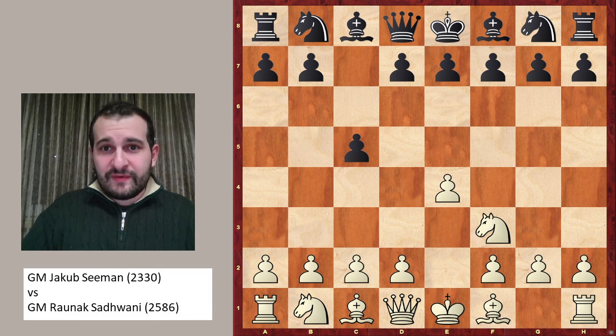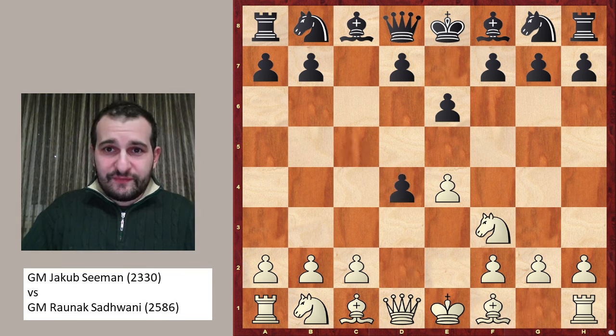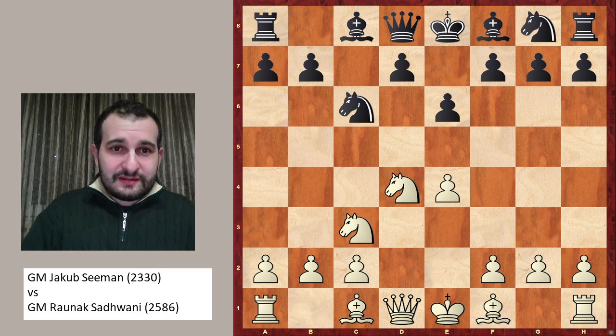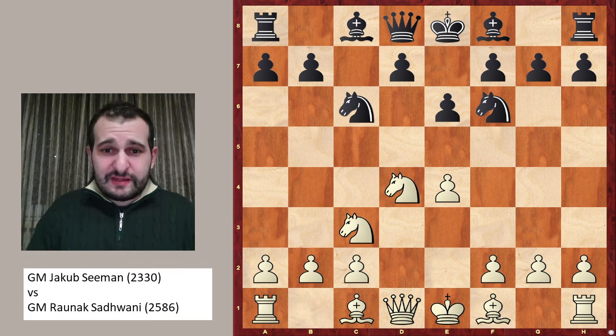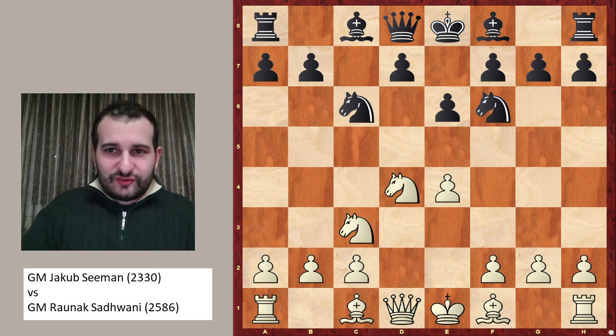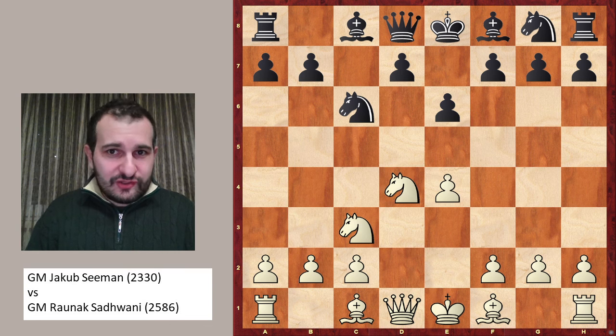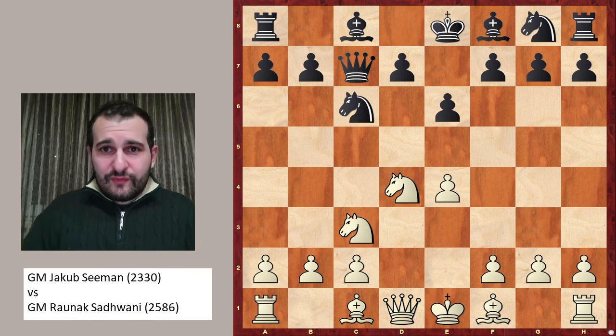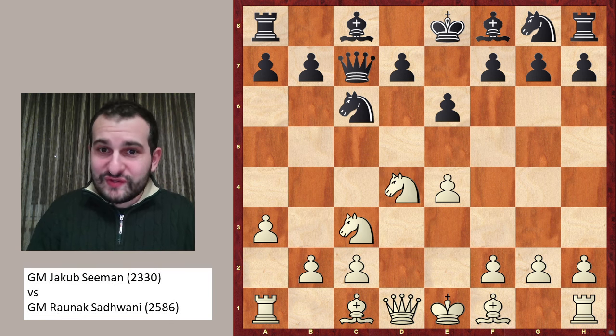So e4 c5, knight f3, and now e6. As said, d4, c takes d4, and then we arrive in this position. In the last video we looked at the move knight to f6, the four knights, and here white had a beautiful game where he played a3 and completely outplayed black. This game was played during the World Rapid Championship, and here Raunak Sandvani decided to play the Taimanov with queen to c7, and still white goes for a3, a sneaky little move with some ideas.